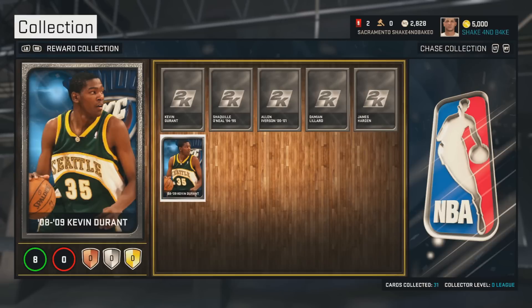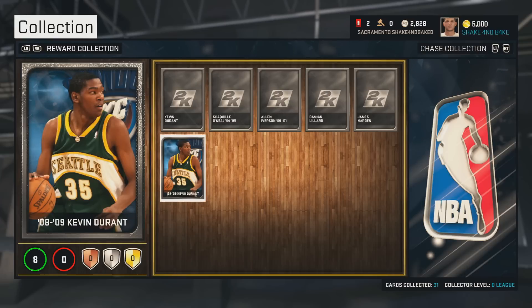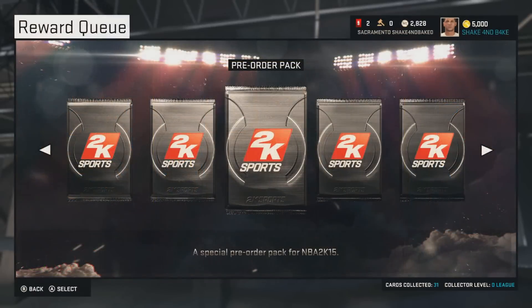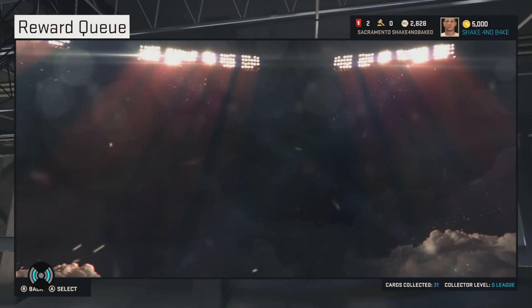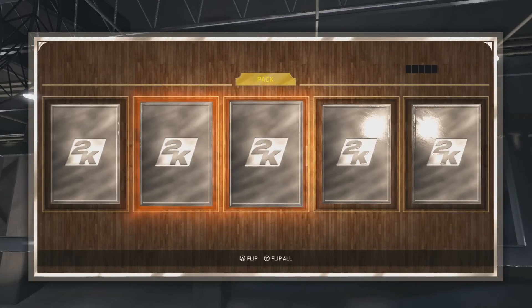He doesn't have any badges. I really don't know anything about the badges — that's something I got to look into. But these are some diamond players. I guess there's another diamond Durant or something. They haven't announced anything like that, so maybe that's a locker code to come later in the year. But let's open up these promo packs as well.